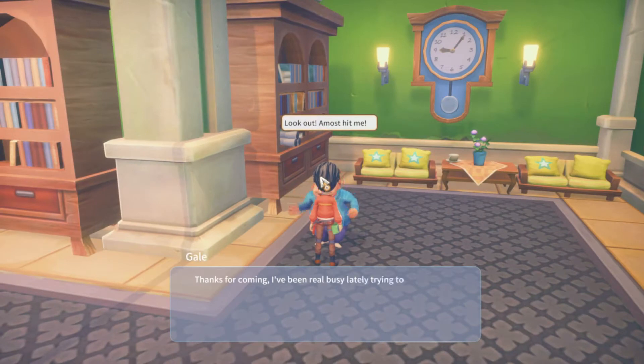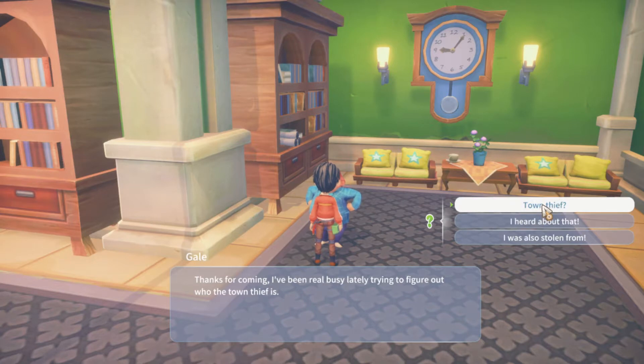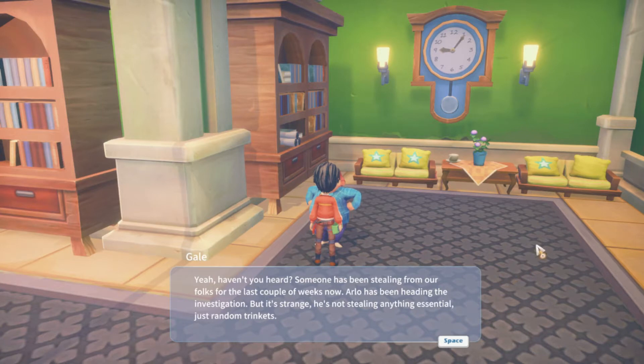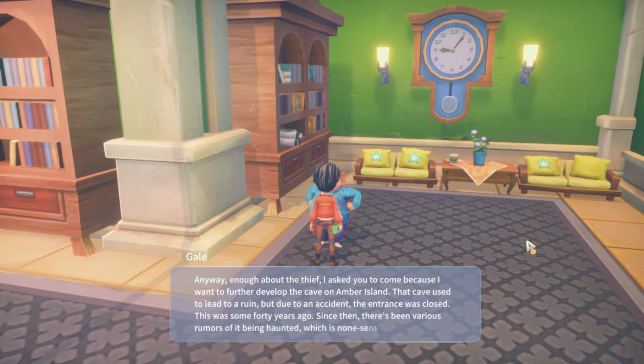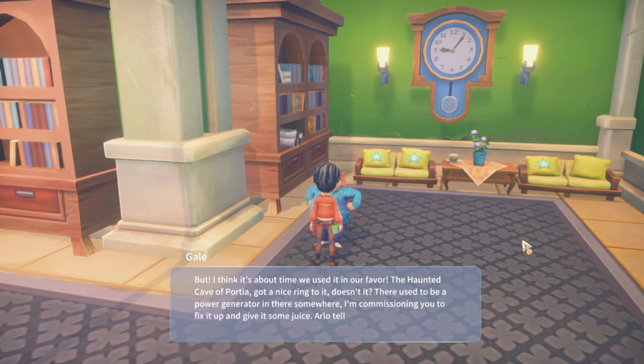Can't believe I've been missing over this. Let's see what the mayor wanted. He says: I've been real busy lately trying to figure out who the town thief is. The town thief — I haven't heard anything about that. Yes, someone has been stealing from our folks for the last couple of weeks. Arlo has been heading the investigation but it's strange — he's not stealing anything essential, just random trinkets. Enough about the thief — I asked you to come because I want to further develop the cave on Amber Island. That cave used to lead to a ruin but due to an accident the entrance was closed, some 40 years ago. Since then there've been various rumors of it being haunted, which is nonsense.